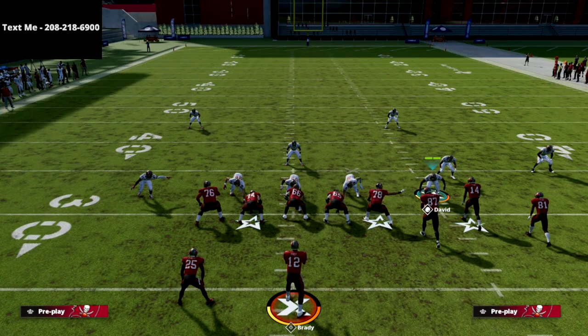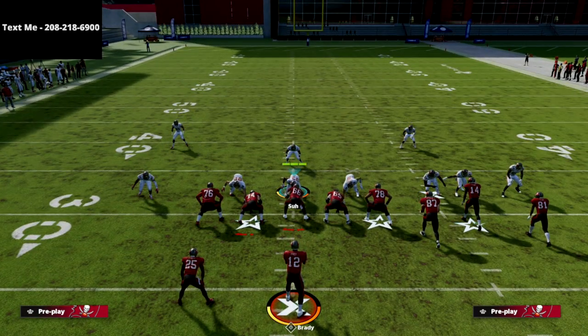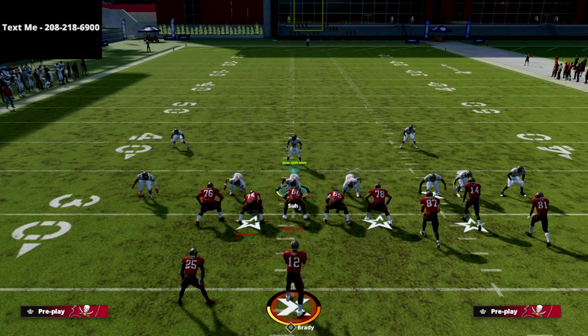I've made a way for you to get my Madden 22 offensive and defensive ebooks completely for free — you sign up for my text message membership. We're going to release free Madden 22 offensive and defensive guides every single week completely for free. All you have to do is text the word Madden to 208-218-6900 and we're going to get you those guides every single week throughout the course of the Madden 22 season.